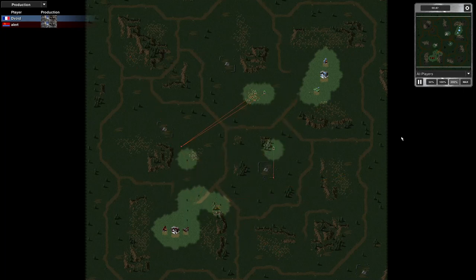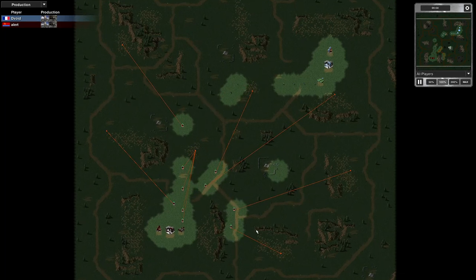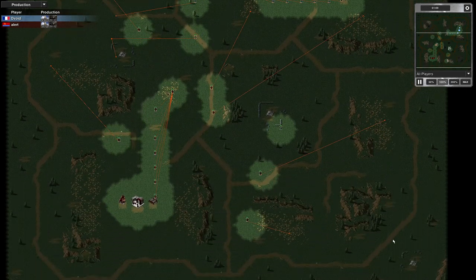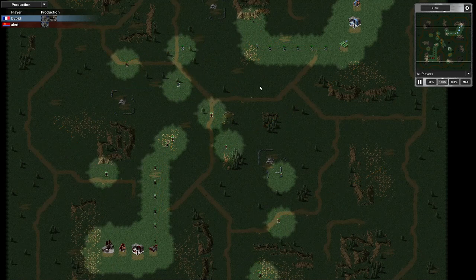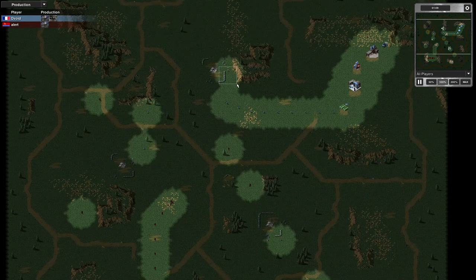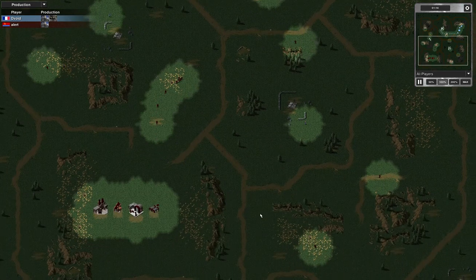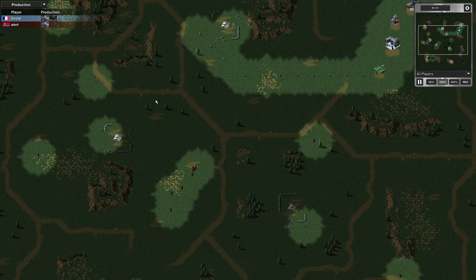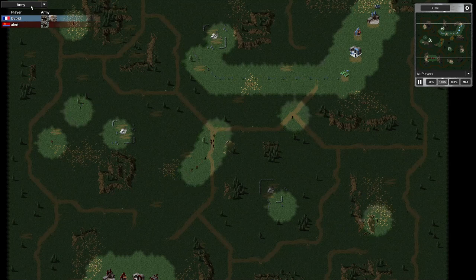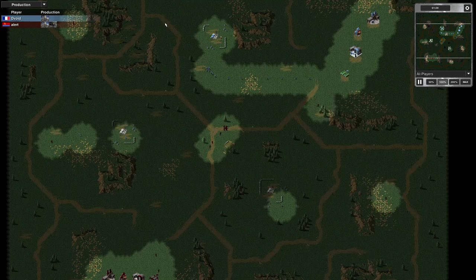It looks like we're both sending units early — my opponent's sending his rifles around. He's hunting engineers. Look at all those orders — who's going to catch an engineer? I've got my guy covered. The enemy engineer hasn't been trained yet, and I've captured my first oil derrick.